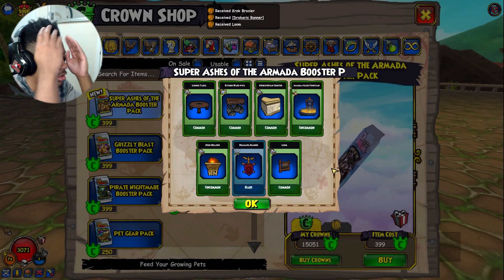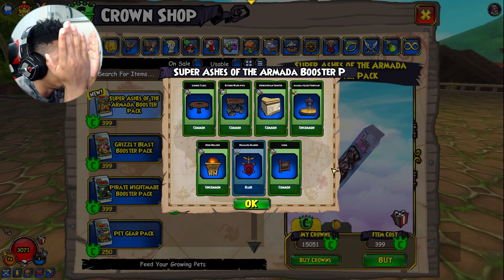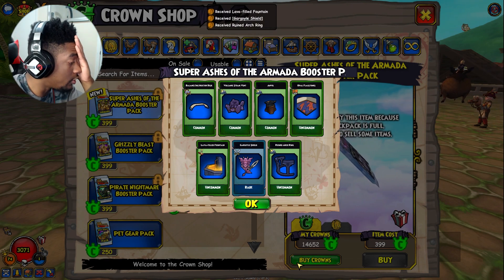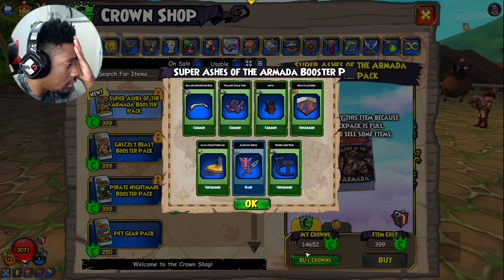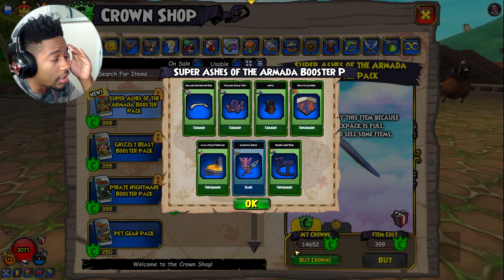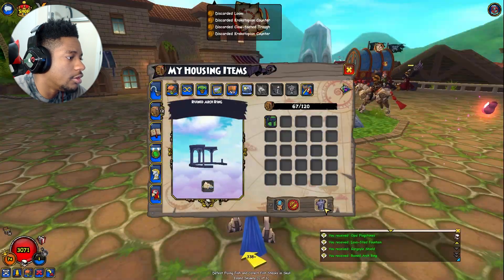I wasted 399 crowns on a housing decoration. If I wanted a housing decoration I would have gone to the Bazaar! I don't think you understand the situation — I'm spending actual cash on a pack that is supposed to be three times more likely to give good rewards, and it seems like it's just three times more likely to give me a headache. This was supposed to be a fun, nice, clean video.